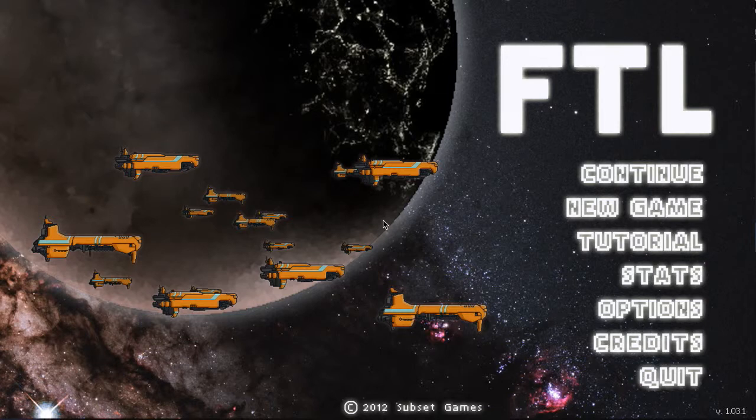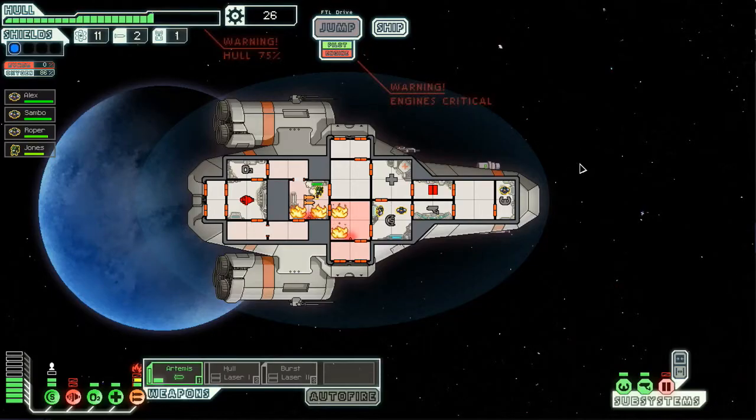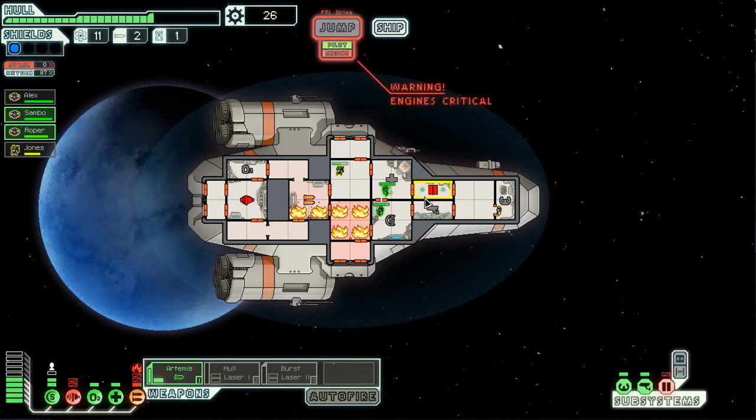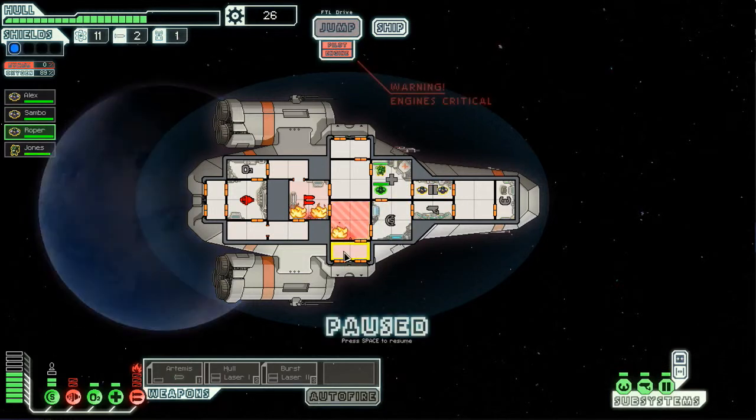Welcome back to another episode of FTL. When we left off we were stranded - okay, get out of there! The doors are broken, get a guy on that right now. Get all these guys on there, go go go, we are mortally messed up right here. Let me heal these guys up as they're fixing the doors - hopefully they will fix that. All right, they did.